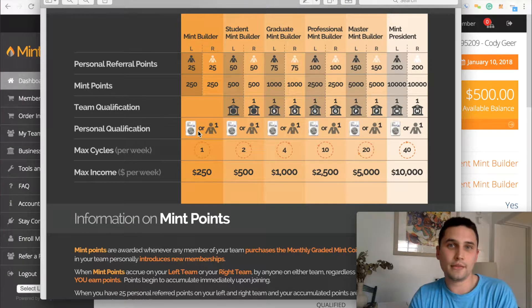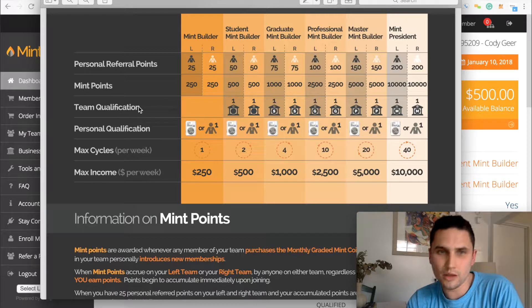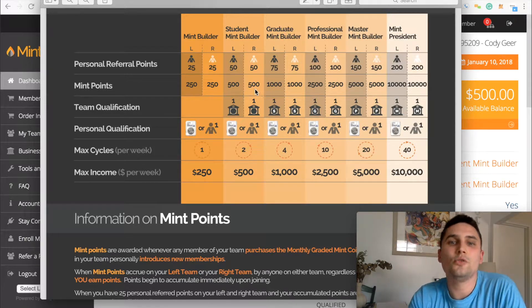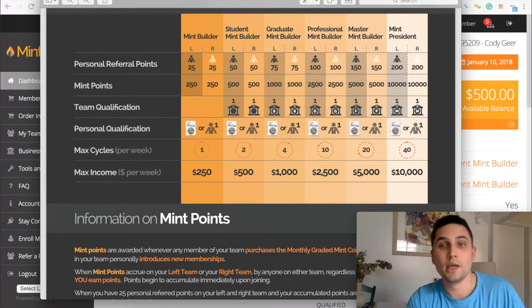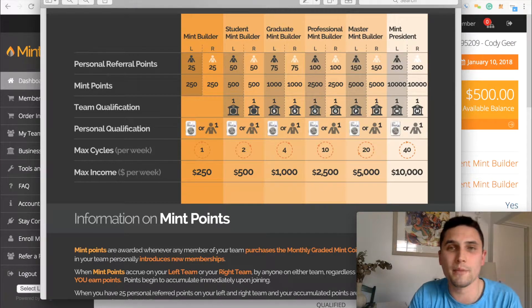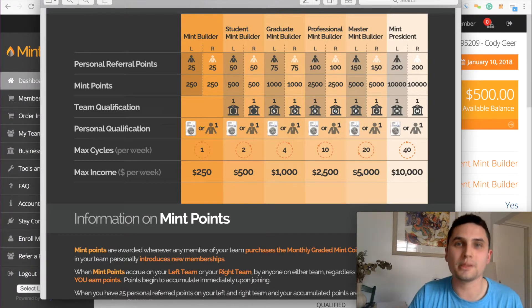Once you figure out how to get to the Mint Builder level making $250 a week, the rest you'll start to get. Now, the thing you don't have to worry about trying to get to the Mint Builder level is team qualification. Basically it just means that whatever level you're at — say you're a graduate Mint Builder — you need at least two student Mint Builders underneath you, and it just goes like that as you go on. If you want to be a Mint President, you need at least two master Mint Builders below you. But right now, we're just trying to get you making $250 a week, so you don't even have to worry about that. Just get two people to personally sign up, and then you'll need six people in your total sales team. Your total sales team comes from the people that your people get and the people that your sponsor places under you — so you get it from both sides. It's actually not very difficult.